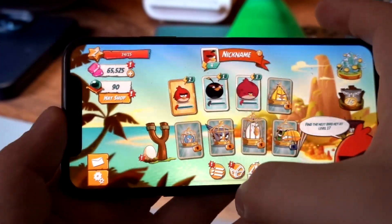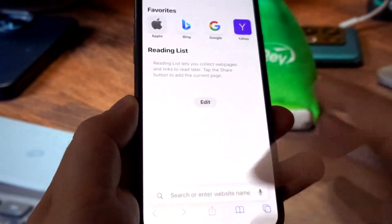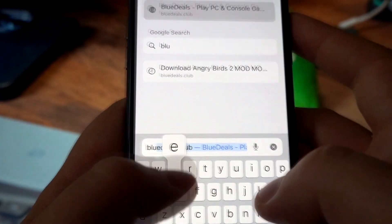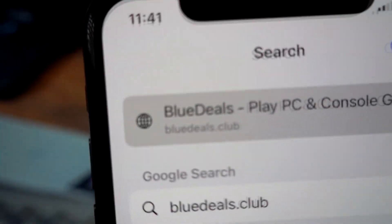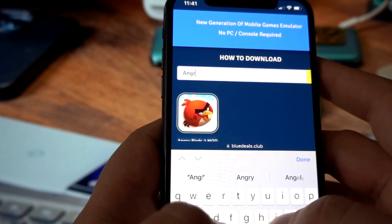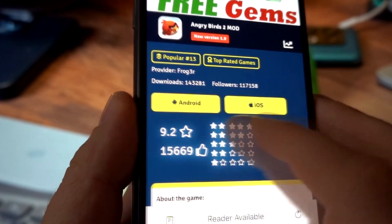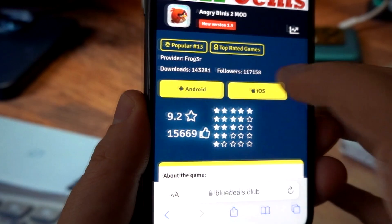Okay, so that will be all for this modded version of Angry Birds 2. To get this awesome mod, you need to go to your browser and go to this website, bluedeals.club. Find Angry Birds 2 mod, click on it, select your platform, and the download will be started.